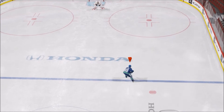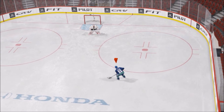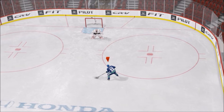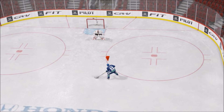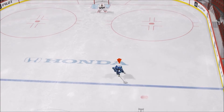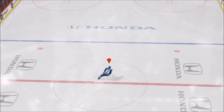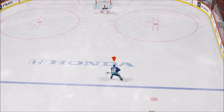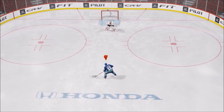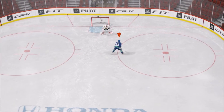What you want to do is move your right stick towards the handedness of the player. So my player is left-handed, so I'm going to move it towards the left side. If it was a right-handed player, I'd move it towards the right side. What you want to do is pull it towards the handedness of the player, then press L1, and then move the right analog stick to the opposite end. So you get the windmill right there.